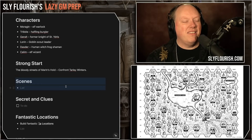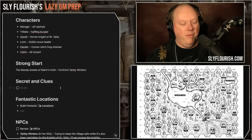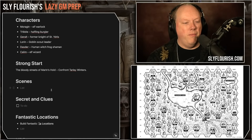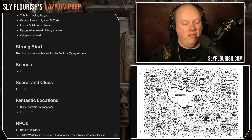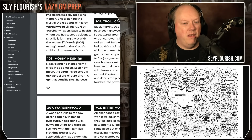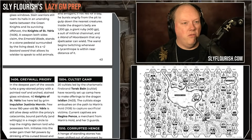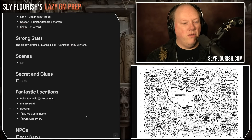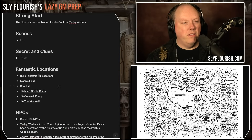For scenes, I don't really have any other than the strong start since I don't know where it's going to go. The locations are what matters here: Marin's Hold, Boot Hill, and Greywall Priory — and I can put page numbers from Cursed Scroll next to them. We also have the Vile Well. I think I already printed out maps for all these places in my campaign book.